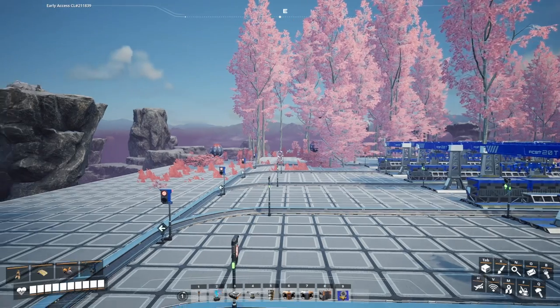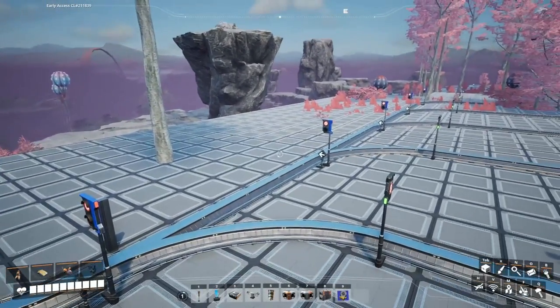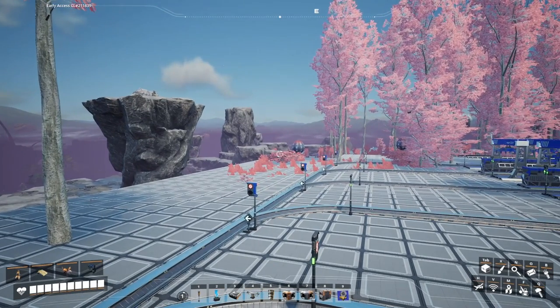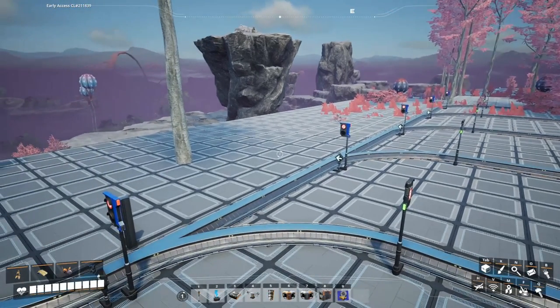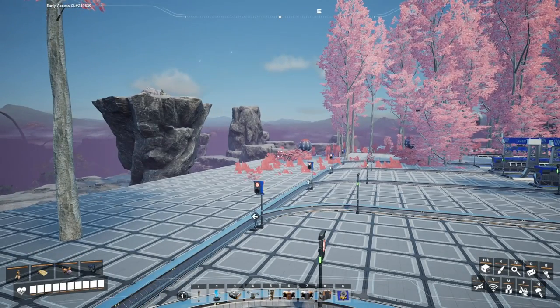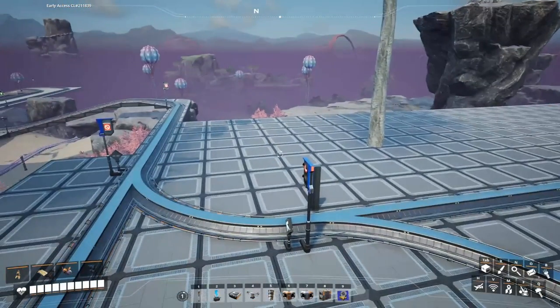I made a blueprint and I'm hoping I can get one row of 15 manufacturers and a second row of 15 on this side. We've got a little bit of a rock formation, and I'm hoping it will clip through it. If not, I'll do 15 on this side and 15 on the other side of that rock formation, or maybe just bypass the rock.